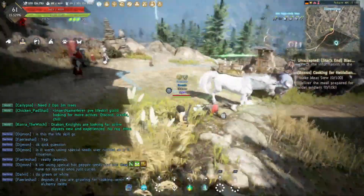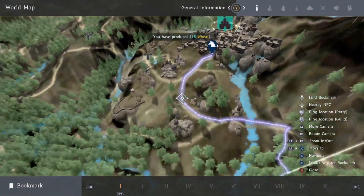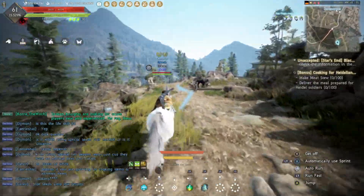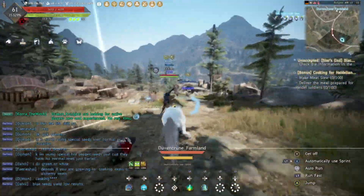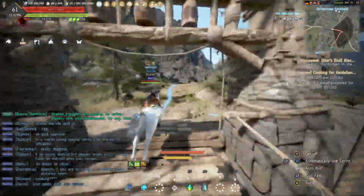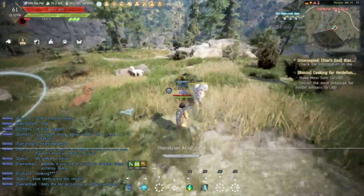From Duvencroon, this is the south entrance right here — you're gonna go down this road right into this area where all the horses spawn. I'm going to go down there and show you. You gotta cross the bridge and take it right here.